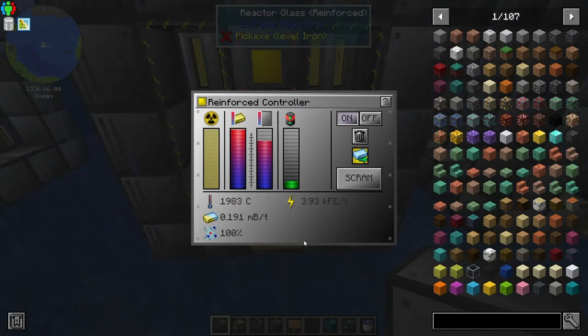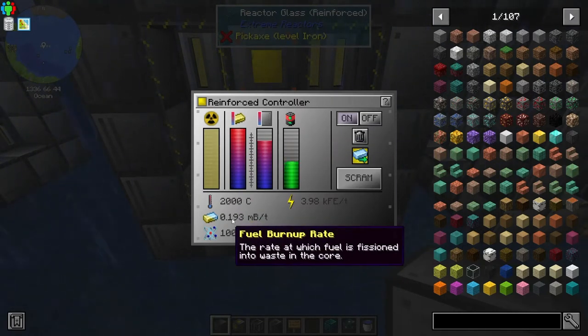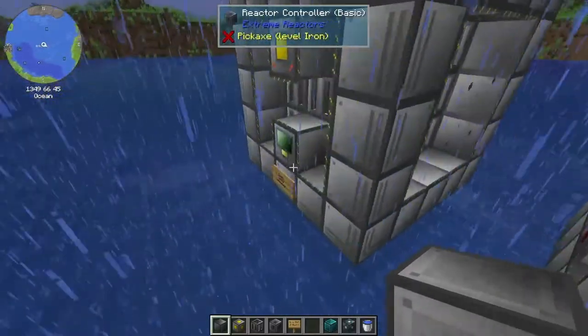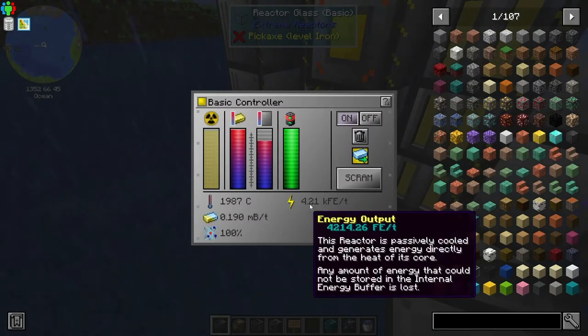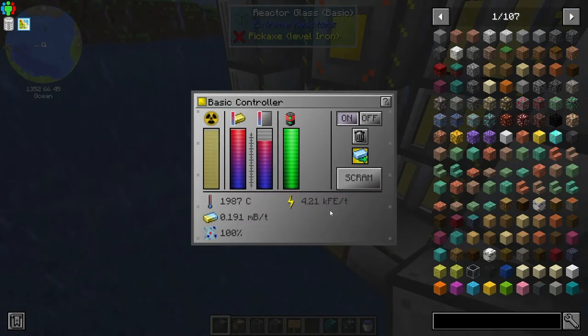It doesn't look like it's producing more power — actually, it looks like it's producing less. It's at max heat, I think. But it's about the same fuel burn-up rate. It's like 4.2 — so it's like a 200 FE a tick difference, but about the same burn-up rate. So it's a little bit hotter, and you actually get less power from that setup.